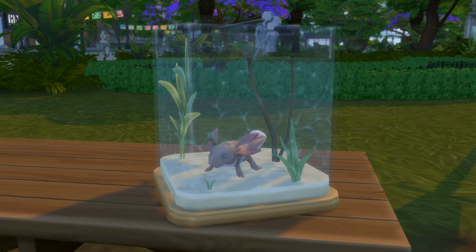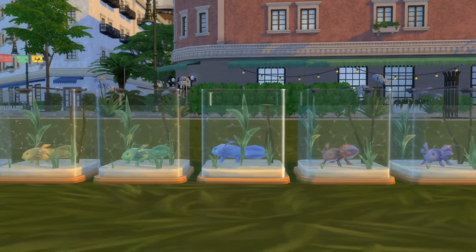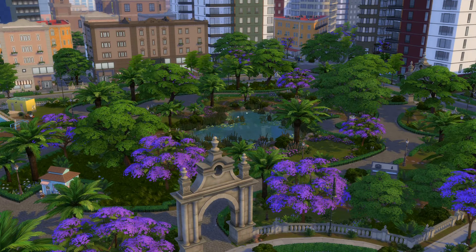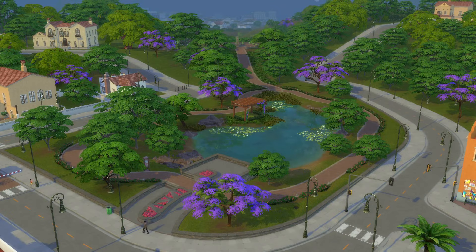Then they can try collecting axolotls. There are 15 of these adorable critters to find, and the best place to start looking is around the park in Plaza Mariposa or next to the pond in Vista Hermosa.